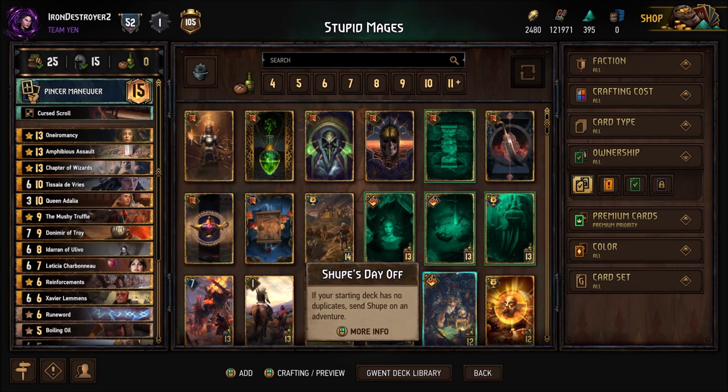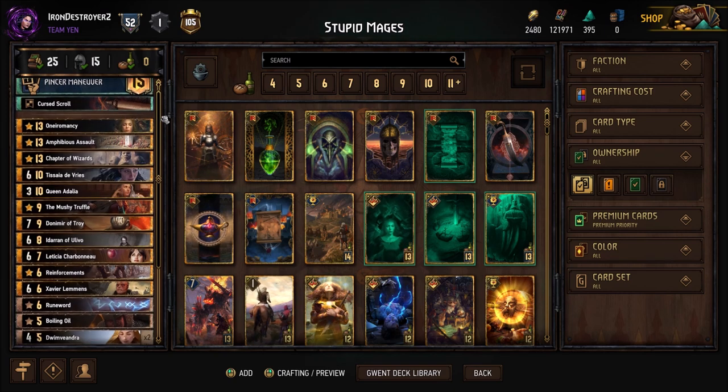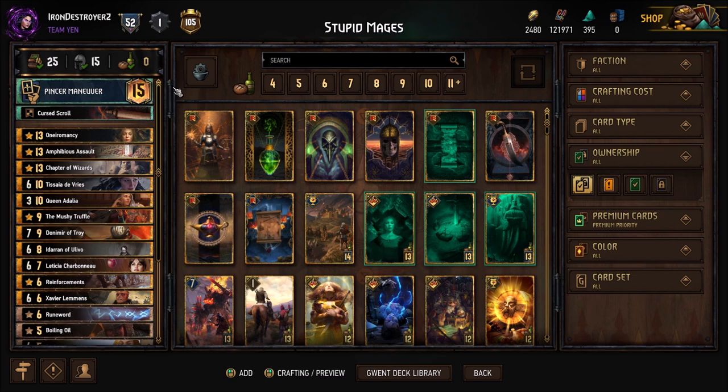I was kind of worried when it first came out — I thought it might be bad after the first couple of days because everyone would know how to counter it. But the counters might be too difficult. You might need hyper control like full Madoc precision strike stuff, and that's no fun to play against either. When you're trying to run anything that's not just a point slam deck or a meta control deck, it makes playing other decks not fun because everyone just runs their control tools to answer this.